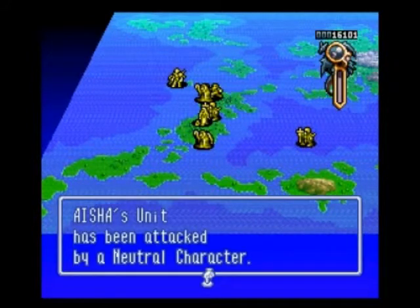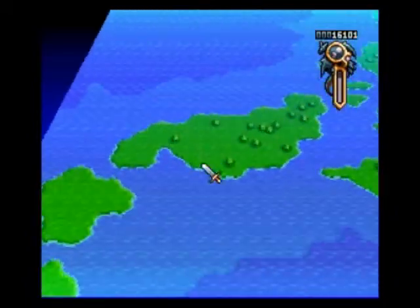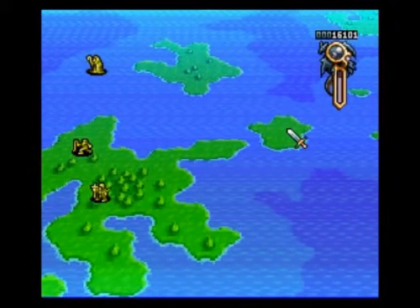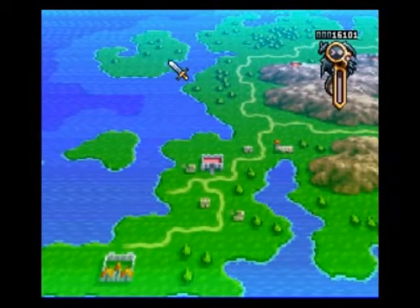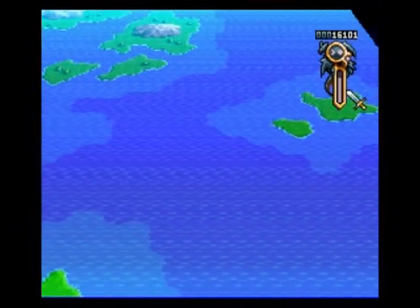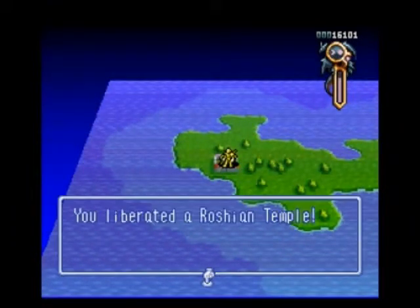We got a neutral character encounter — I think it's going to be an octopus. There is a temple down here, and there's a city right here. There's a temple city, another city right on this island, one up here, one between these mountains, and a city down on this island. There's also the temple we need to find. And if you have a high enough reputation, something very special is about to happen.